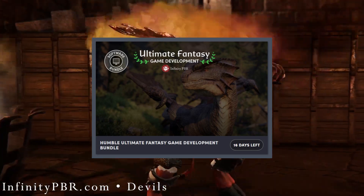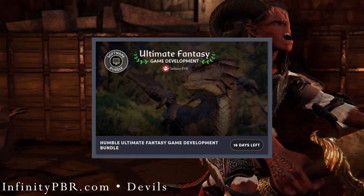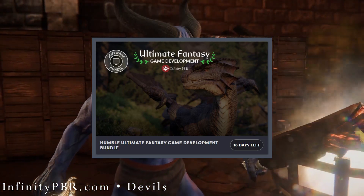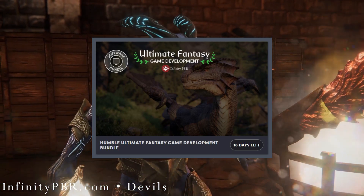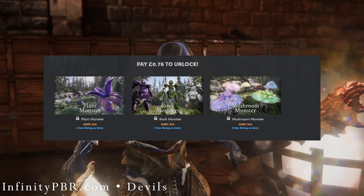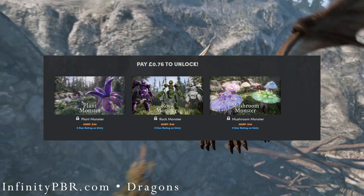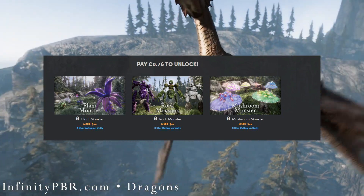Then there's the Infinity PBR Ultimate Fantasy Game Development Bundle, worth over $900 in value. It starts if you pay 76 pence or more — you get the Plant, Rock, and Mushroom Monster packs, each worth $50 each.